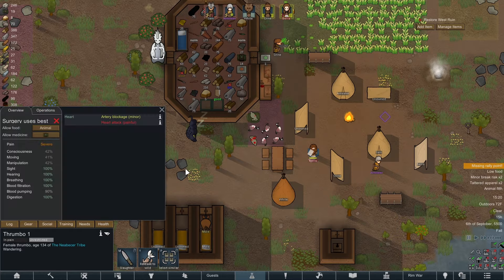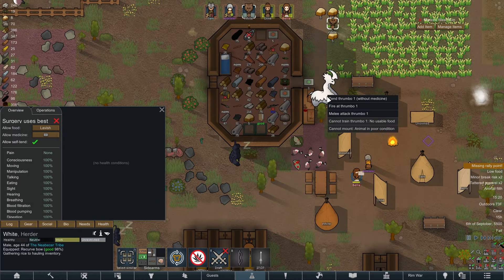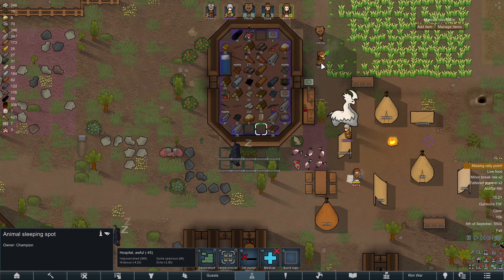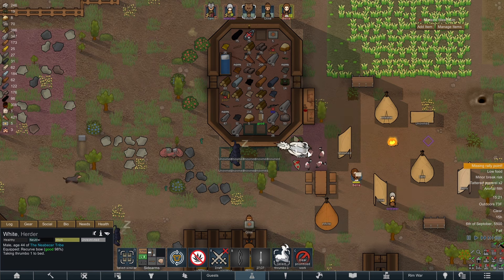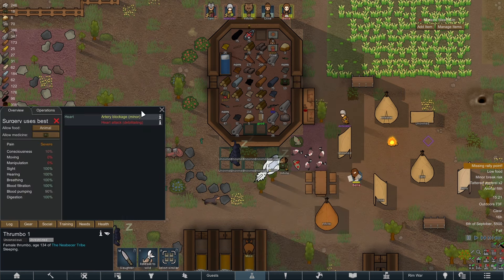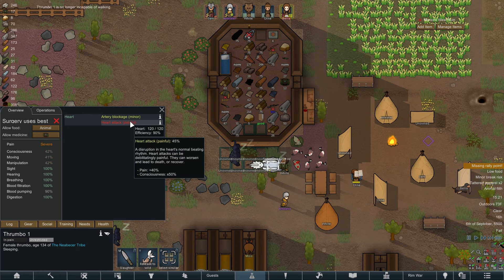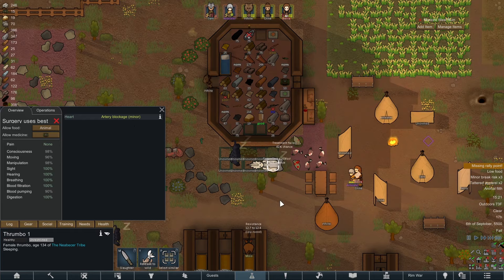Our Thrumbo is having a heart attack. So I guess this is what is going to be happening this episode. First thing we need to do is get enough sleeping spots for the Thrumbo to go lay down. There it goes — collapses. Go ahead and rescue, and then tend to the heart attack. There we go. This is going to burn through our medicine, but hopefully it'll work. No more heart attack.